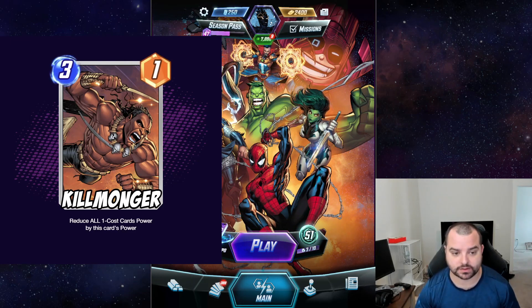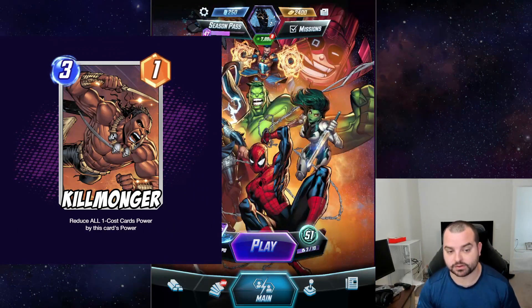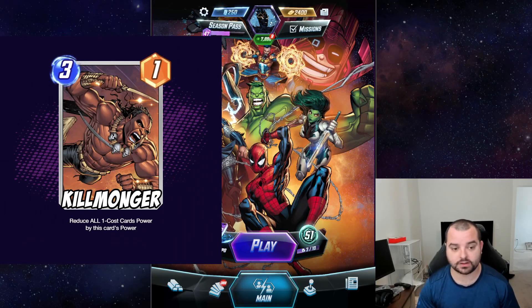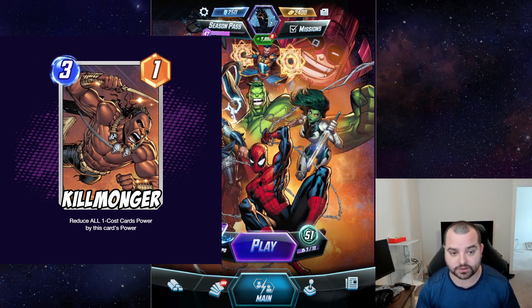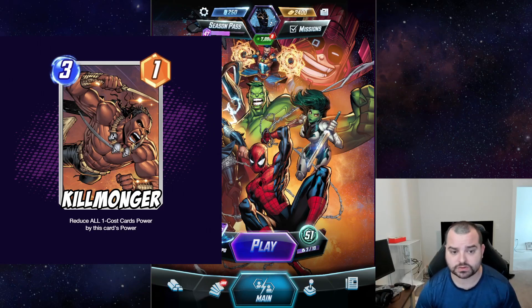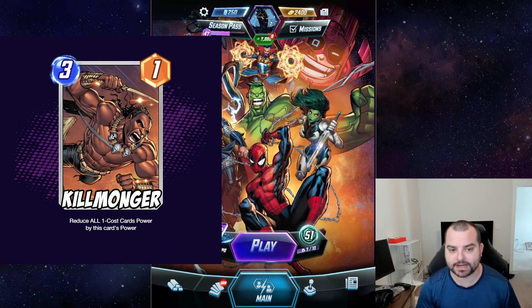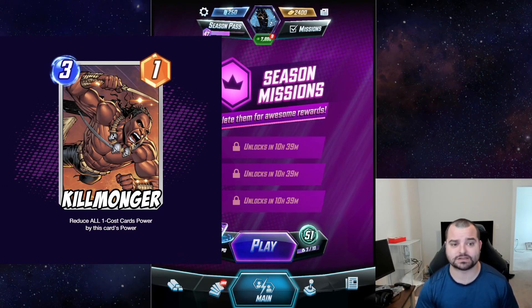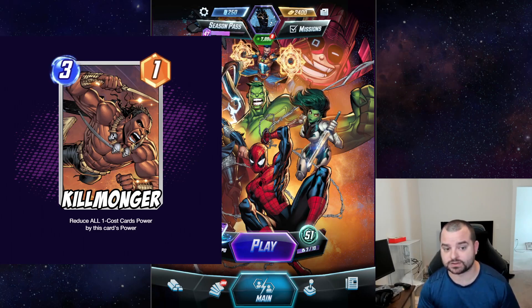The reason I went the 'reduce power' route is that it still affects everything, but Killmonger would then synergize with the Wakandan cards. Right now Black Panther is supposed to synergize with Shuri, Okoye, and Nakia — Killmonger would do the same but in reverse. The more you buff Killmonger up, the greater his board wipe effect becomes. As a base three-one he reduces all one-cost power by one — not great — but play a Nakia, Shuri, or Okoye on him and suddenly he's reducing all one-cost power by two, three, four, or five, leaving a bunch of negative power on the board.